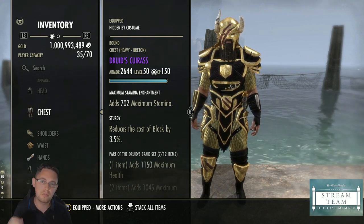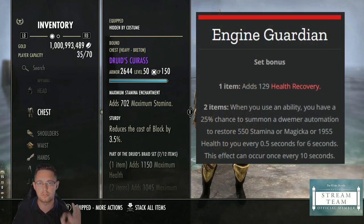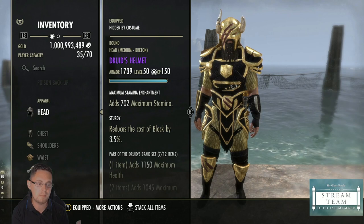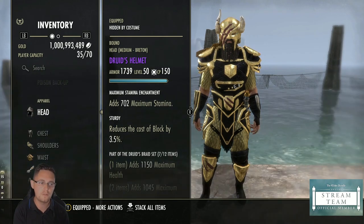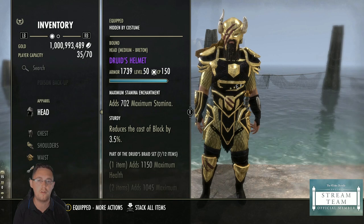For your monster set, Engine Guardian requires veteran dungeons. Once you have it you don't need any sustain or selfish gear sets anymore. Monster sets are the least impactful thing for group content, so it's the first thing you should swap out if you have issues — switching your monster set is much better than swapping a whole five-piece set.